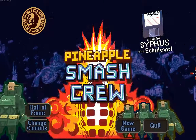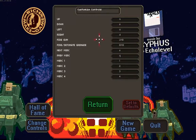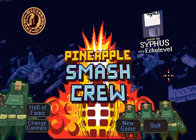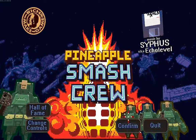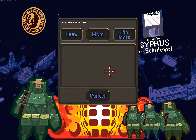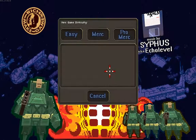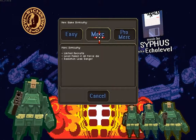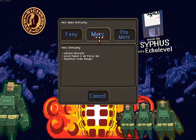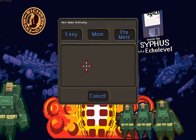Today's game is Pineapple Smash Crew, and guess what? It's got mouse controls! Finally! Like the first game I've taken a look at in this gaming series that actually has mouse controls. This game plays a little bit like Cannon Fodder. It reminds me a little bit of a game called Silent Bomber that was on the PS1 - an absolutely amazing hidden gem that luckily these days has gotten a bit more attention.